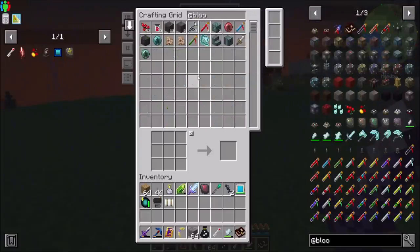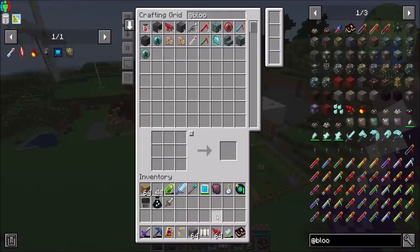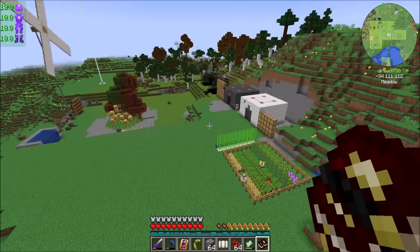Let me get my sleeping bag back and my dagger back, and we'll be right back. I'm going to hang on to my iron key because it seems smart. Let's get into the Tau Fruit, because that's what we're going to need to really progress. Being a native denizen of the Demon Realm, its life cycle is unfortunately a tad more complex than that of the humble potato. It will mature into one or two variants depending on the conditions in which it was raised. By default it will grow into Tau Fruit, which can be converted into Tau Oil for anointments and intermediate crafting. Saturated Tau, however, has an alternate and more challenging route of growth - if the plant matures while a mob such as a cow is standing atop it, it will leech health from the entity to sate its dark hunger.